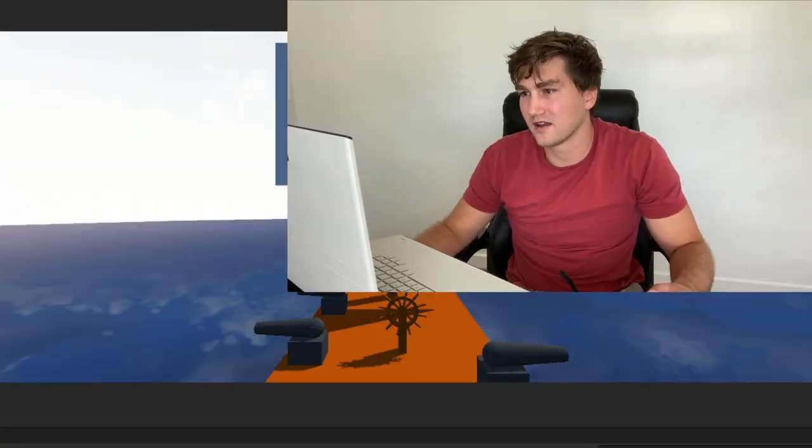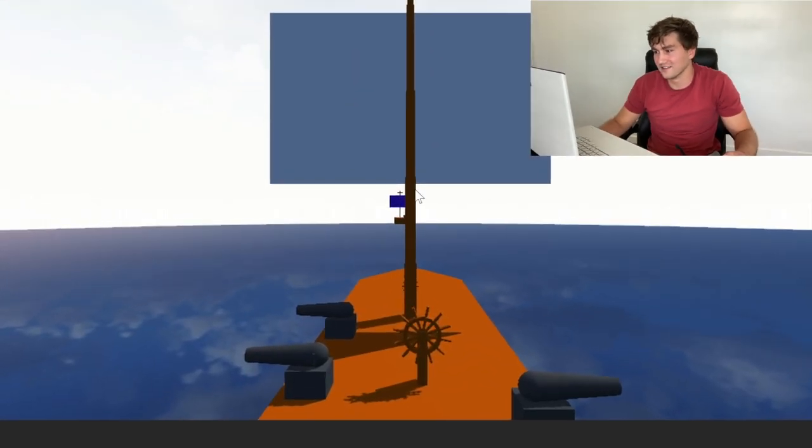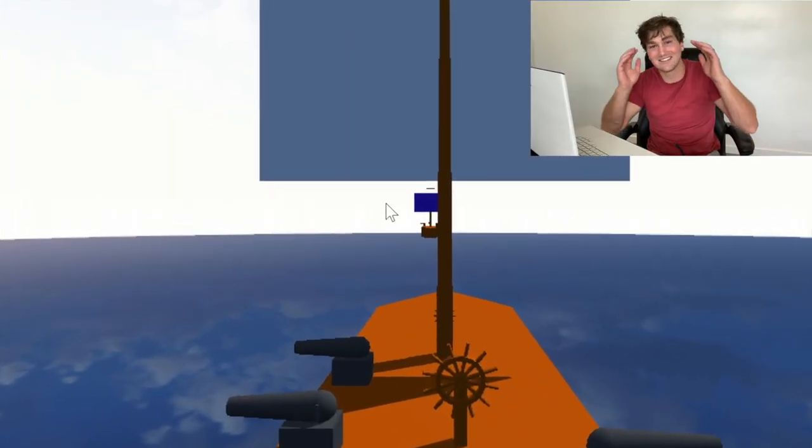This next one is pretty much a classic pirate ship. There are going to be two versions: a medium ship with maybe two or three cannons, and a larger ship with five or six cannons. Let's take a look at both. There it appears in the fog — it looks so cool! I love that look of ships coming through the fog.